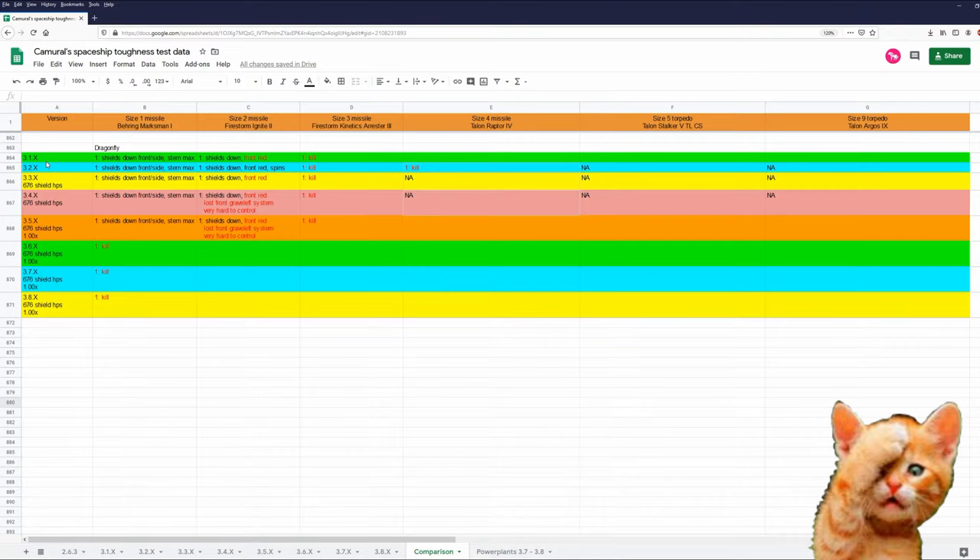Let's take a look at the patch comparison. I have data on the Dragonfly from 3.1 to today, and between 3.7 and 3.8 nothing changed in regards to missile, torpedo, gun damage, or shield HPs — so those numbers are identical.